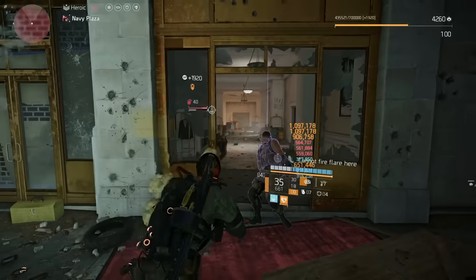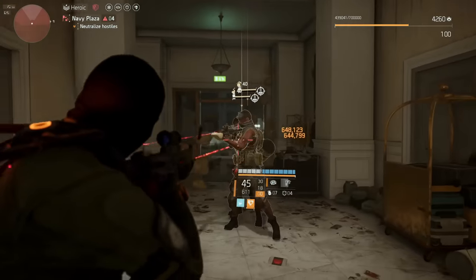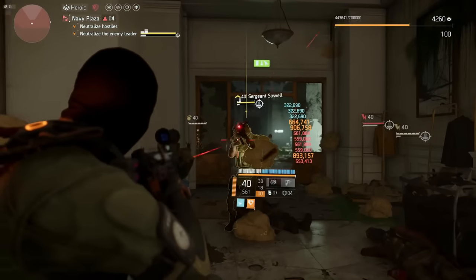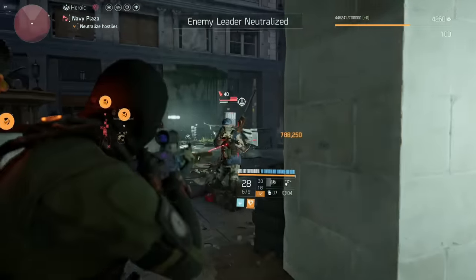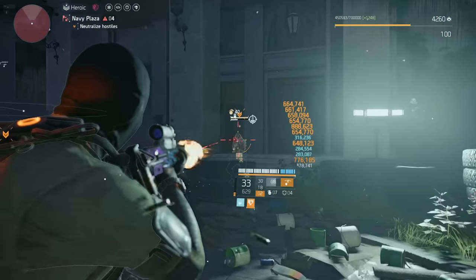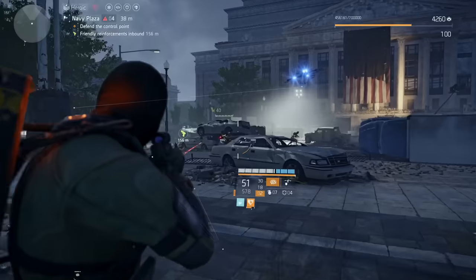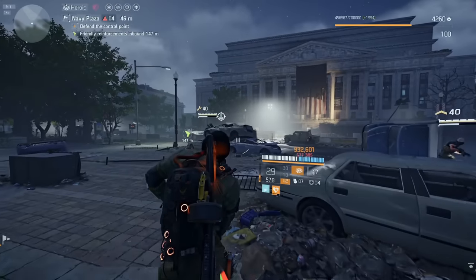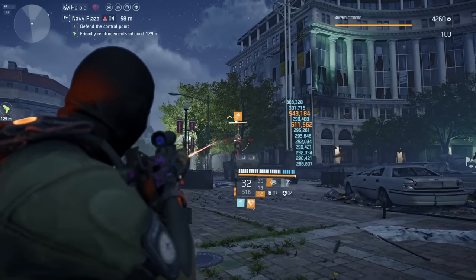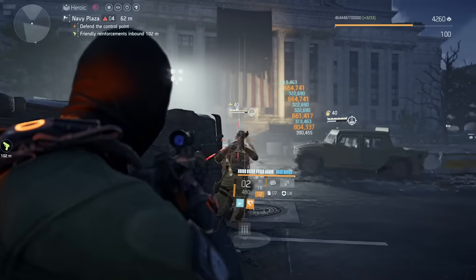The main thing you have to worry about with this build is those red and purple enemies because they tend to eat through your defense — I'll explain that in a second. But overall there's really nothing this build can't do. It has the damage, it has the survivability, and it continues to drop enemies very fast. This build's base armor is sitting at 1.5 million, and enemies are barely tickling me.